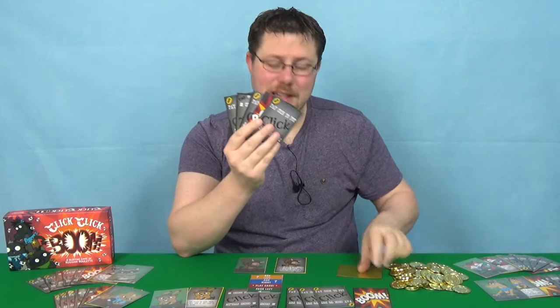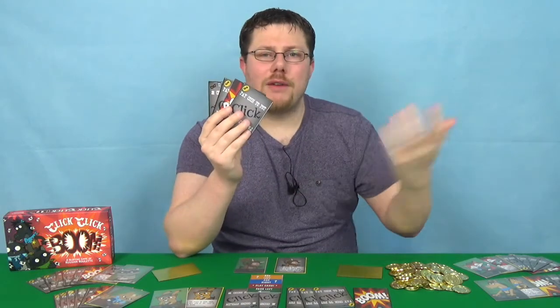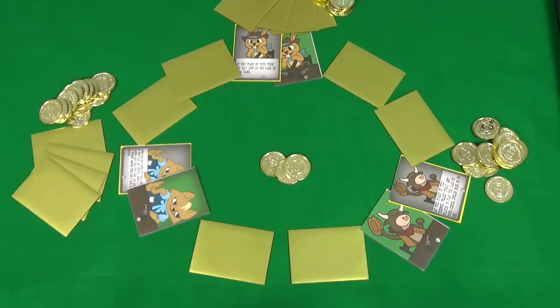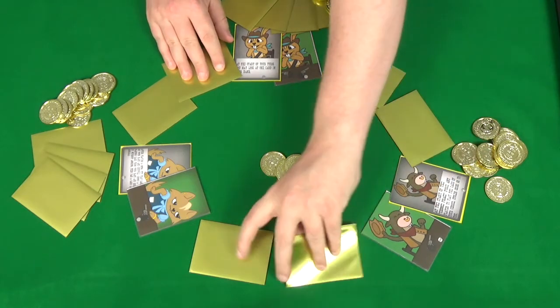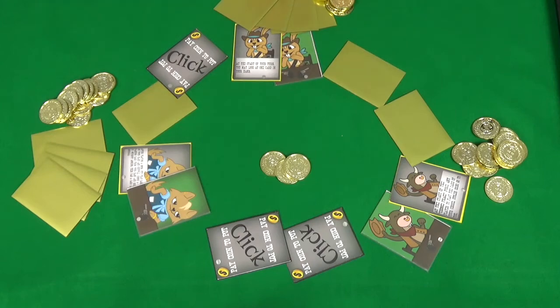Next, the card each person picked is placed face down between the active player and the player who picked it. Then after going round the table clockwise with each player doing the same, everyone simultaneously chooses either the left or right card, and after a count of three, two, one, shoot — reveals their card.